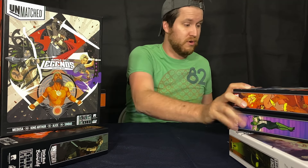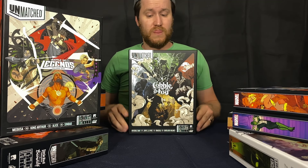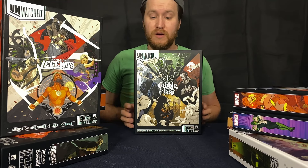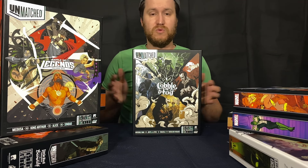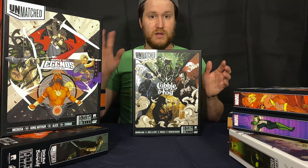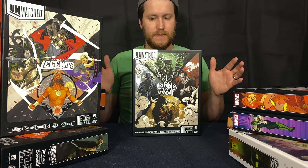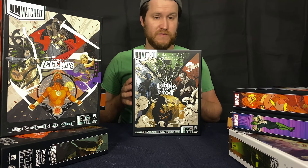The other one I would almost recommend even more is a big fan favorite: Cobble and Fog. It's public domain characters, a very popular set. They could reprint it in the future, but they're not printing it right now. A lot of people really like this set. Before Unmatched Adventures came out, this would have been the one set everyone says to buy first. You've got Dracula, Jekyll and Hyde — a character that flip-flops back and forth — Invisible Man, and Sherlock Holmes, which is a really fun, unique character to play as. If you can find Cobble and Fog anywhere, I would grab it right away, especially at a reasonable price.